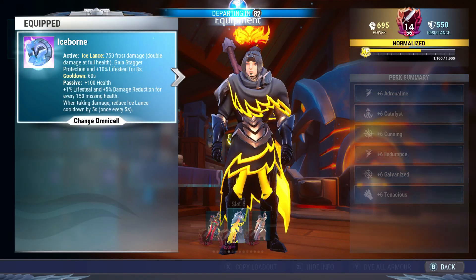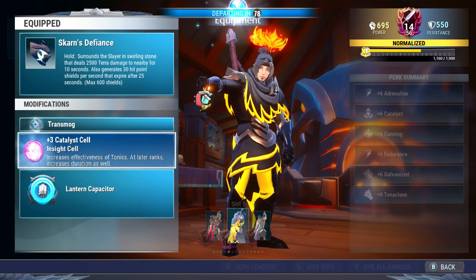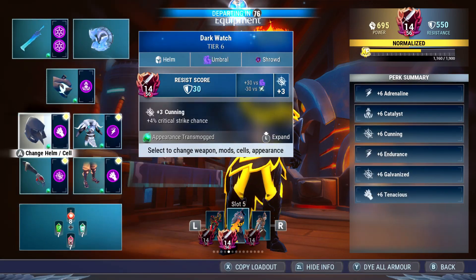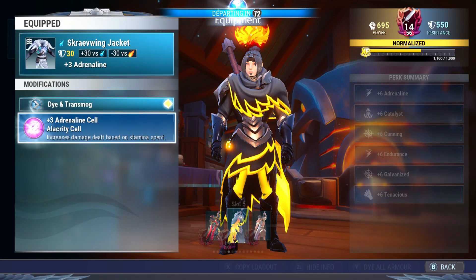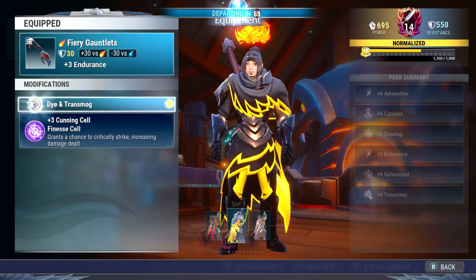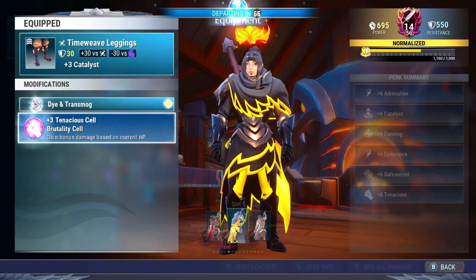Omni cell is Iceborne for the invulnerability effect. Lantern is Scarn's Defiance — put a Catalyst cell in there. Headpiece is Dark Watch, put a Tenacious cell. Chest piece is Screewing Jacket, put an Adrenaline cell. The arms are Fiery Gauntlets — put a Cunning cell in there.